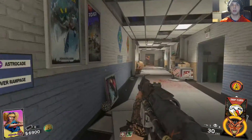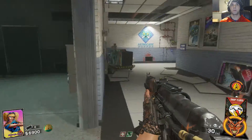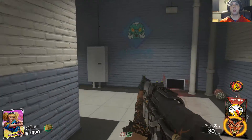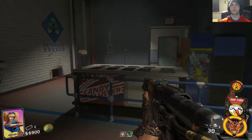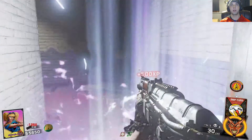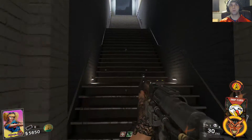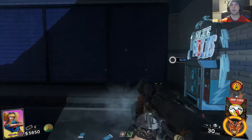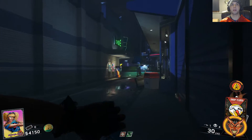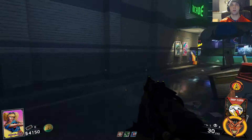As soon as you come over here, go left. You keep going over here — it's like a maze over here, it's crazy. You're going to purchase this door, go up the stairs, and there you have it. It's called Blue Bolts, it's 1500 points.